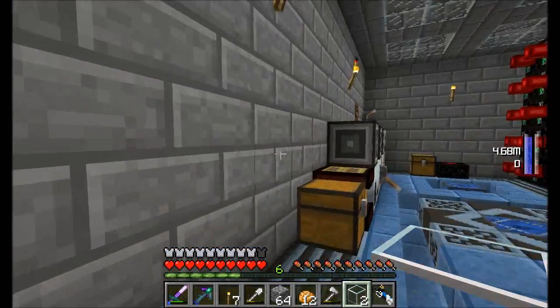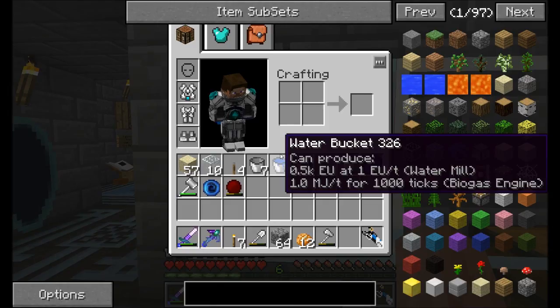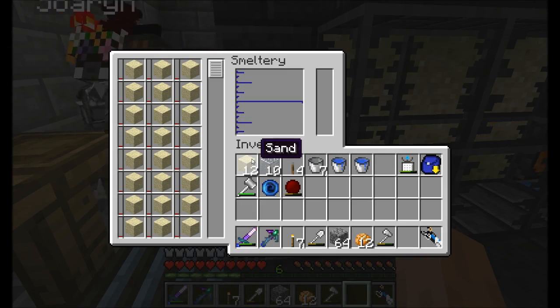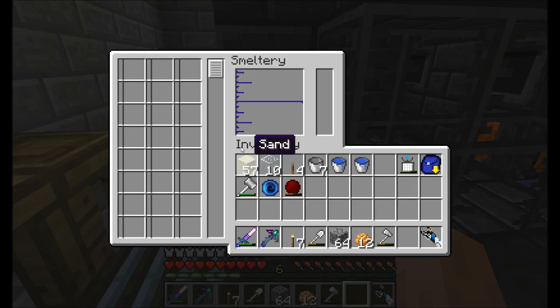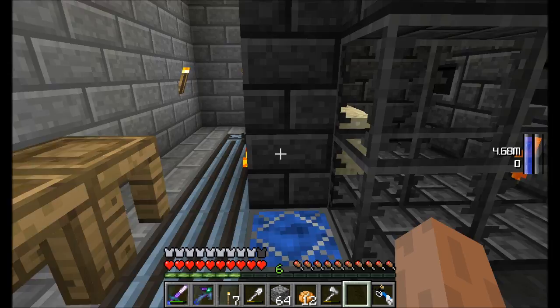I'm thinking about using it for the villager trading area that we have set up, or gonna set up over here. So that's kind of the plan. Clear glass is awesome looking. It's part of Tinker's Construct, and the way you make it is actually pretty easy. You just throw some sand or something like that in here.